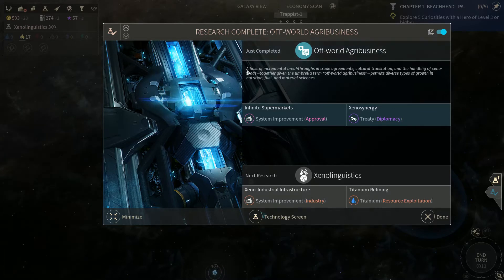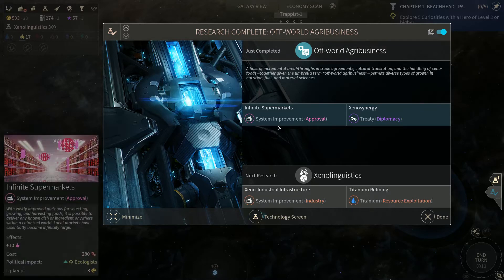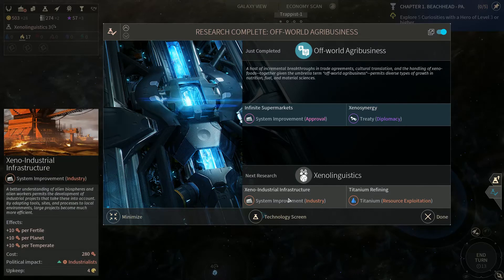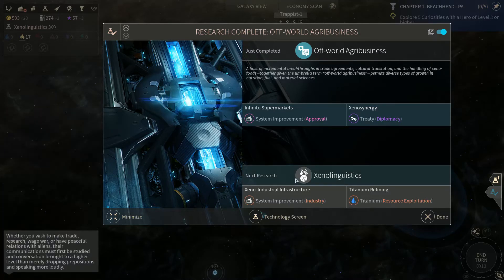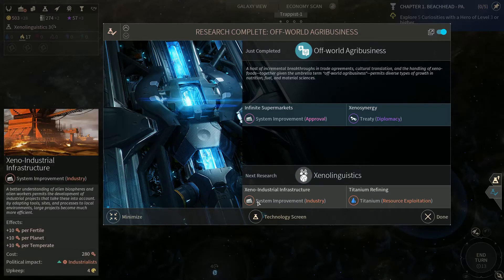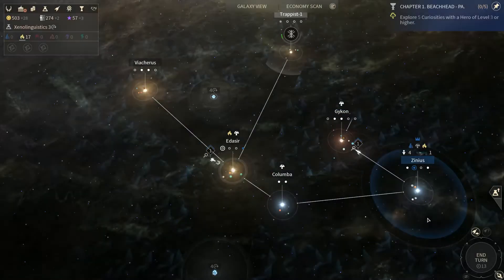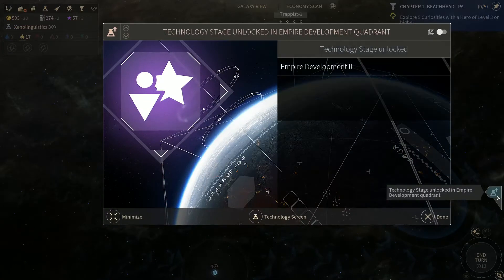We got some research completed — off-world agribusiness. So we got infinite supermarkets and treaty, so we can do some diplomacy now. Up next is Xeno Linguistics. We can build some new infrastructure here — the Xeno Industrial Infrastructure which gives us a lot of production. And we'll also be able to refine some titanium that will help us make advances.